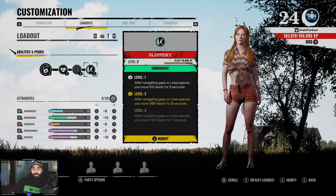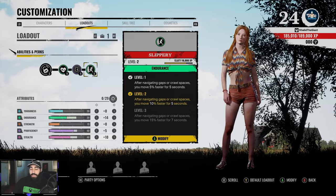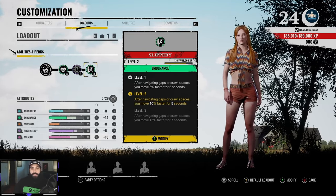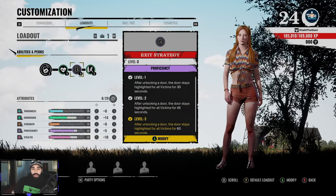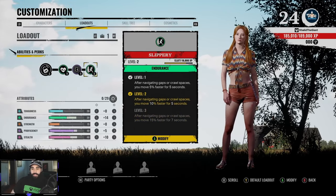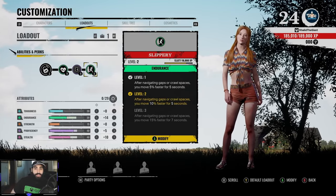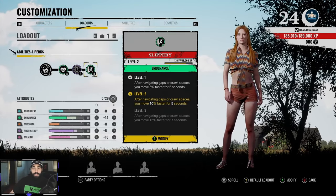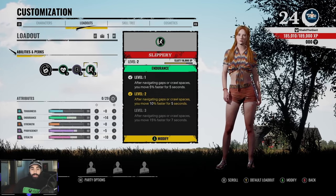The next ability we're going for is Slippery, where moving through crawl spaces and cracks in the walls gives a movement speed bonus. I would probably replace this with something else — this is kind of the flex skill for Connie. But I do like these two perks because they come in handy when you're getting chased, especially if you have a Hitchhiker or a Sissy chasing you through the hallways. Those characters are ridiculous — I just cannot stand them when they keep up with you the whole time.